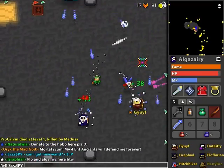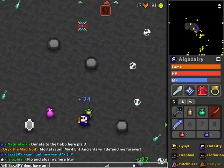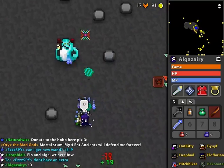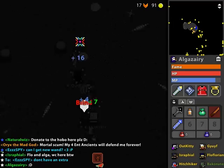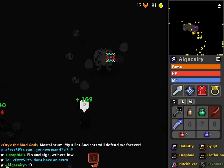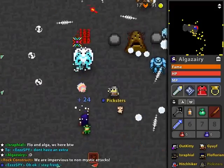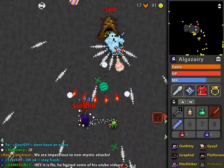First off, they added this wand called the Wand of Excellence or something — I forgot what it's called — and it's tier 11. It's just a resprite, a reskin of the Wand of the Ancient Warning. It drops from anything that drops tier 11 wands and weapons, so you can get it from mad labs, cemeteries, and Oryx and stuff. So that's pretty cool.